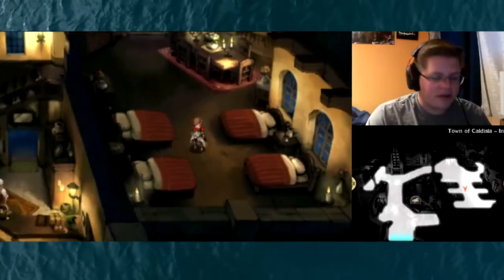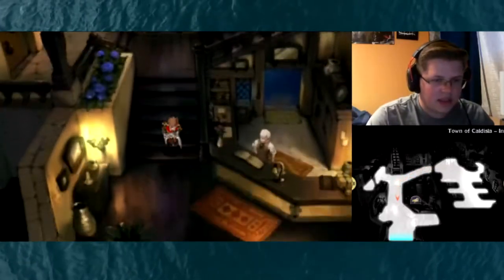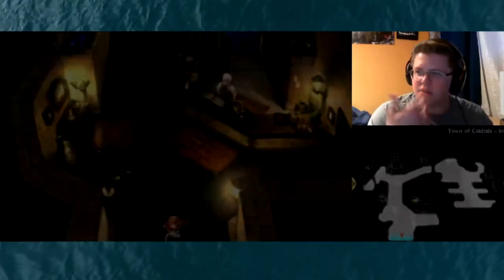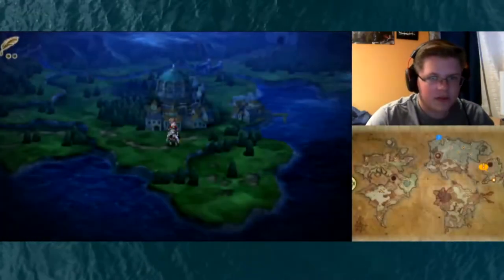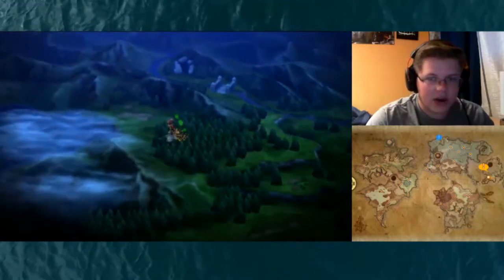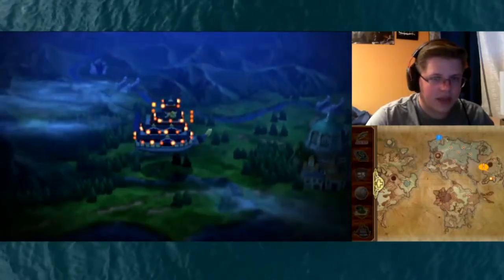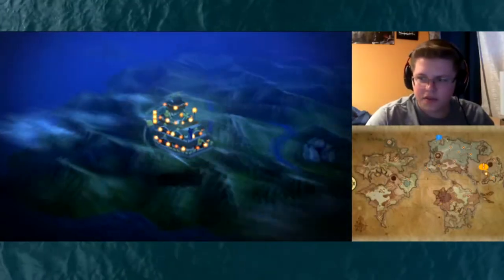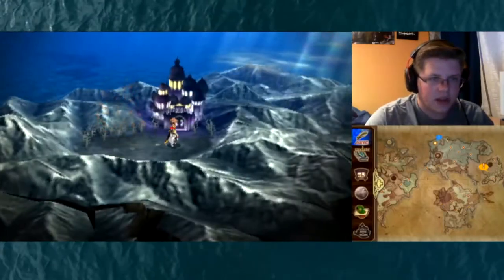Welcome back to another episode of Bravely Second. Last episode we saw that Ann was at the Great Chasm and she was talking about releasing the balls, so we're gonna go ahead and try to investigate that. I don't think we need anything from Caldyssel itself. We've got a main mission here at the Great Chasm, but it looks like we also have a side quest. It just lets me land here, so let's go in.